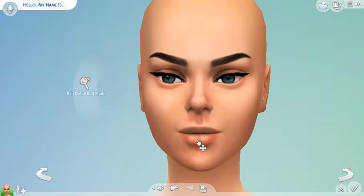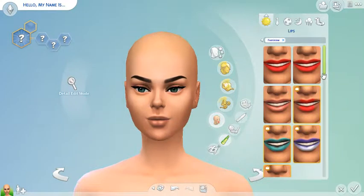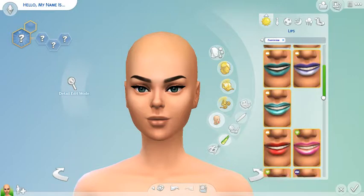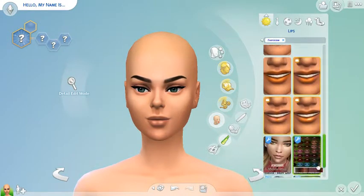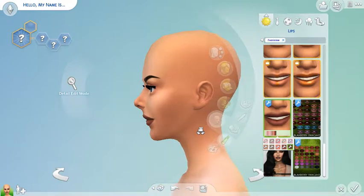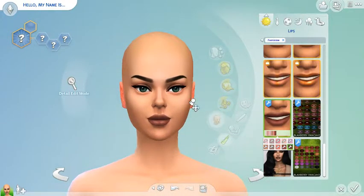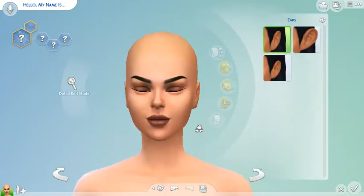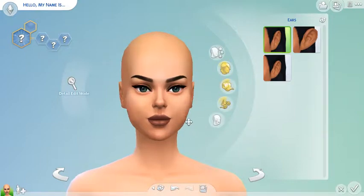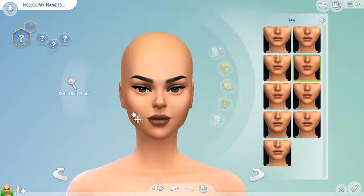Yeah, I want those Kylie Jenner lips. No, I have custom content, I told you. I usually like the last one — the dad one. Oh, I like her face shape. She looks serious from the front but cute from the side. Ears? Oh, I already fixed the ear. Let's give her puffy cheeks.